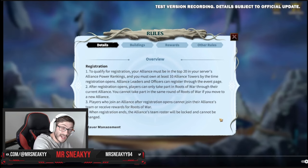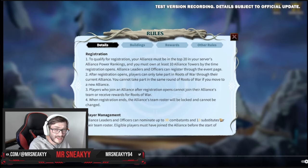Points two, three, and four all cover this. Point four: when registration ends, the alliance team roster will be locked and cannot be changed. If you've left the alliance and joined a new one, you've lost that potential chance of playing. Players who join an alliance after registration opens won't receive any team rewards. So make sure you're in the right place and you're going to get rewards.